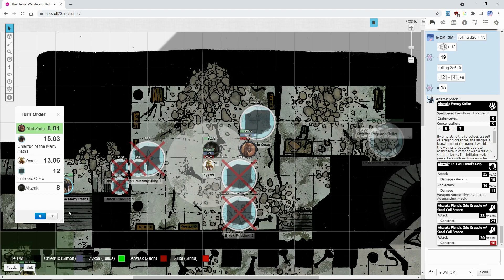Four hit points left. Zelol, your turn. You know what — since I can get my maneuvers back after this fight, I want to activate this. I want to see what kind of damage I can actually do.